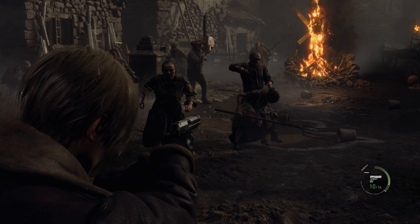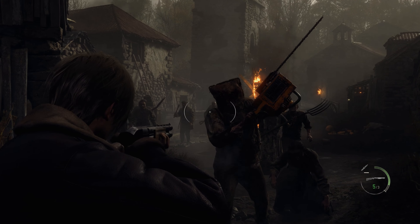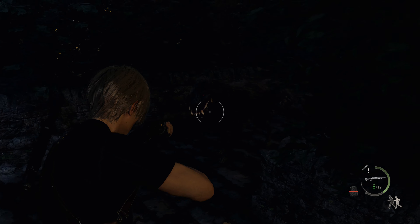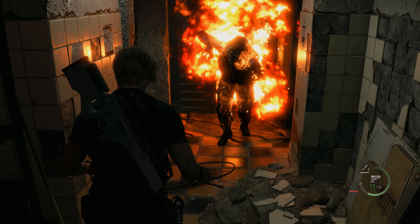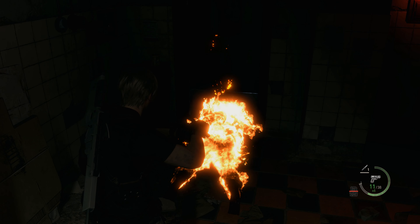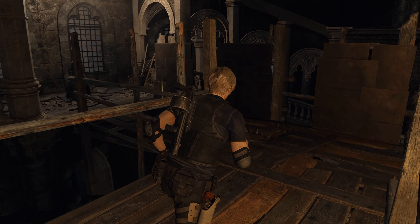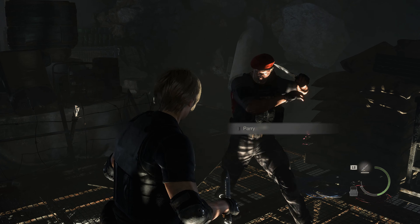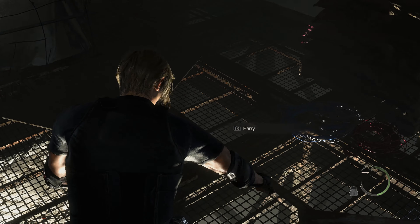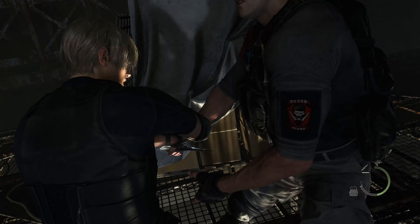There's really not a whole lot about it I'd change. Capcom manages to squeeze practically every magnificent moment you remember from the original into this updated offering — whether that's the pitched village battle to begin proceedings, Leon's trek through the castle's creepy maze complete with hellhounds hunting you, or the notorious ovenman jump scare. Other parts have been tastefully reimagined to work better in the present. The variation of the original sequence involving a statue of Salazar is less ridiculous and better fits the remake, and fighting Krauser properly as opposed to simply hammering buttons during an extended quicktime sequence is a welcome change. After the disaster that was Resident Evil 6, a lack of quicktime events is, for me, by no means a bad thing.